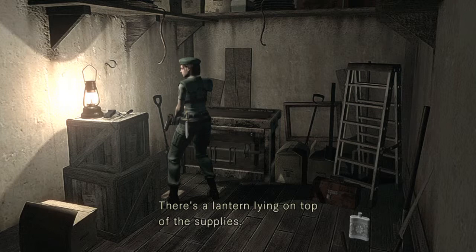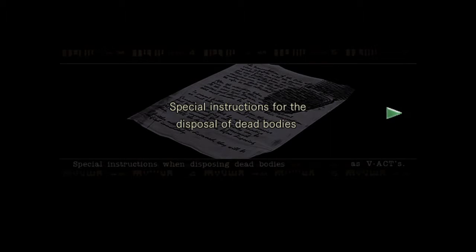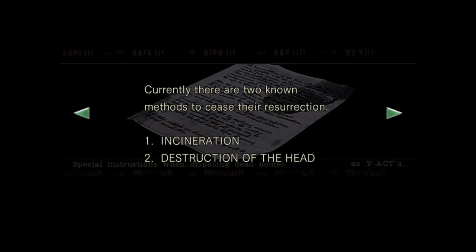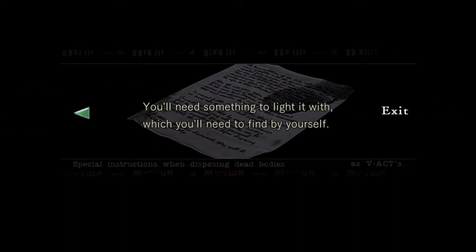There's a lantern line on top of the supplies. There's a note - special instructions for the disposal of dead bodies. We have new information: those beings may appear to be dead but are able to come back to life. There are two known methods to cease their resurrection: incineration, and destruction of the head. Oil has been placed on the first floor of the mansion - take as much as you need, but you'll need something to light it with, which you'll need to find yourself.